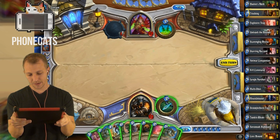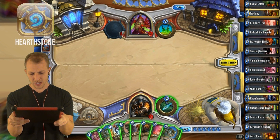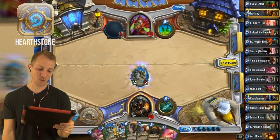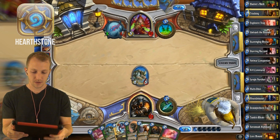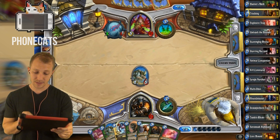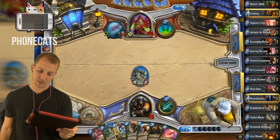Turn 6. I have 6 mana. I could go Animal Companion. I'm gonna make these damn Tundra Rhinos work one way or another. And if he wastes his weapon on my Tundra Rhino, then that's fine. Otherwise, I'm about to hit 7 mana next turn, and I'm gonna play my Highmane. And he'll be in trouble.